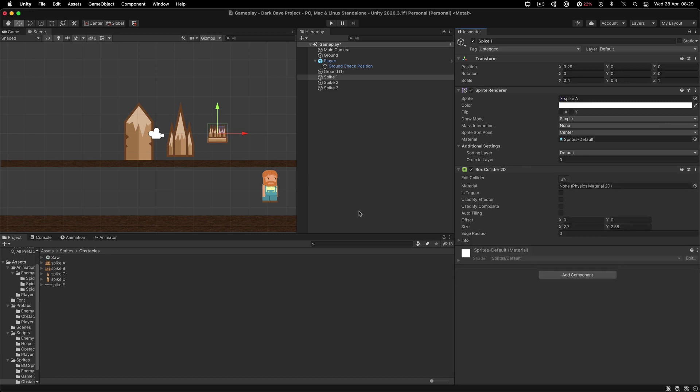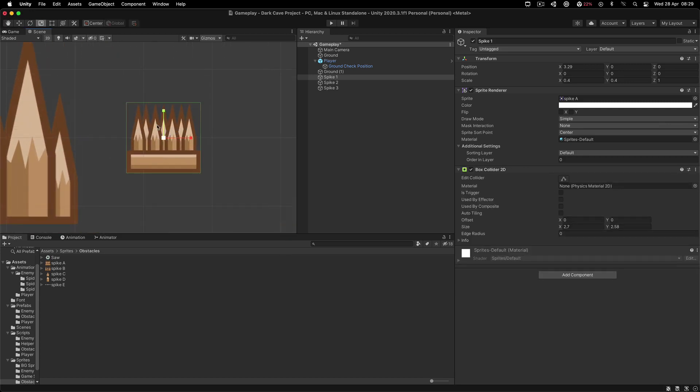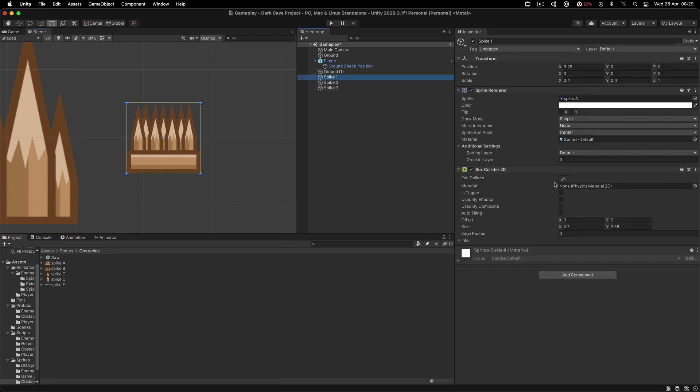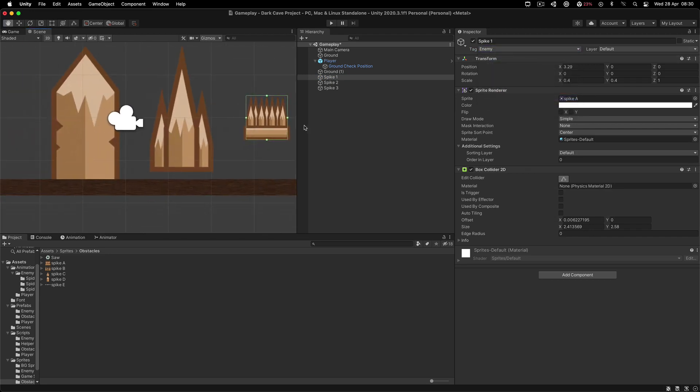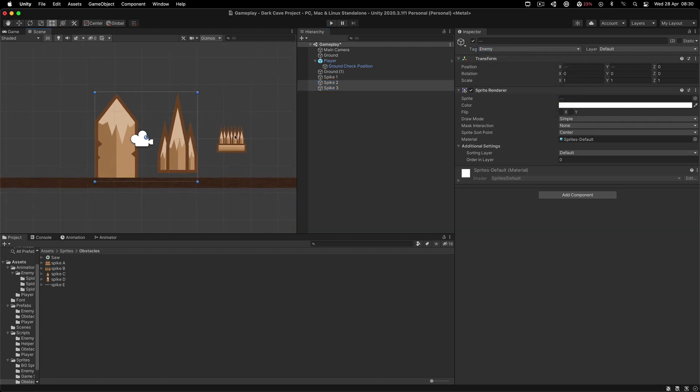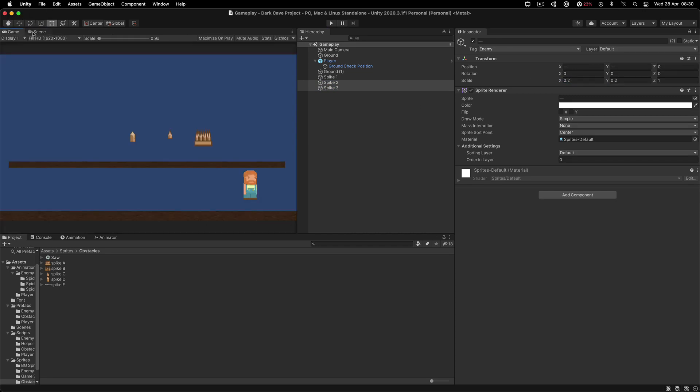I'm going to attach a box collider and resize them just a little bit - maybe like this over here and like this. Of course, tag these bad boys with the enemy tag, and do the same thing for both of these: enemy, enemy. For two and three, let me first resize them - let's try 0.5, 0.5. No, still too large. 0.2, 0.2 - there you go.